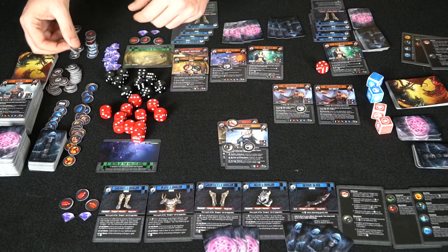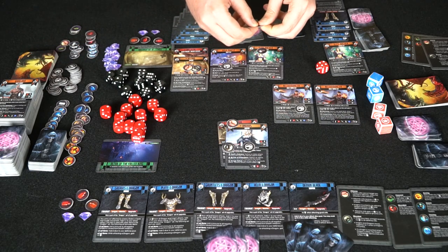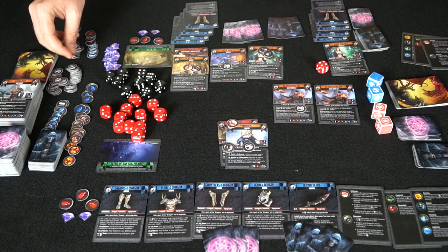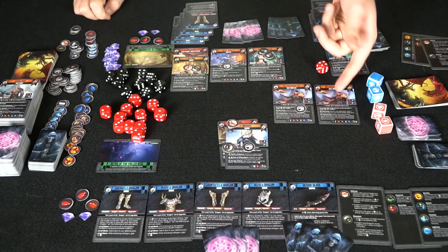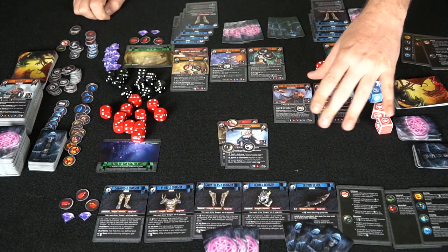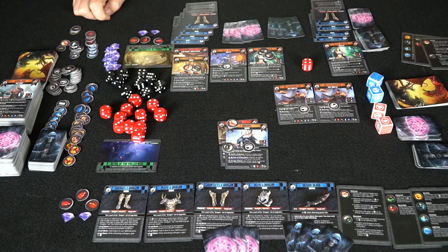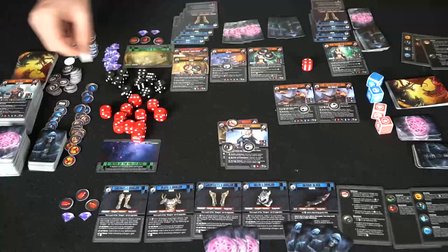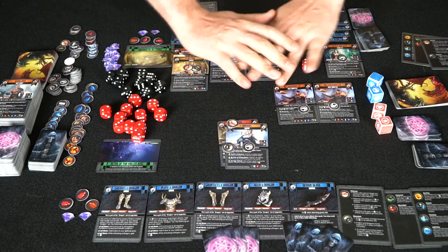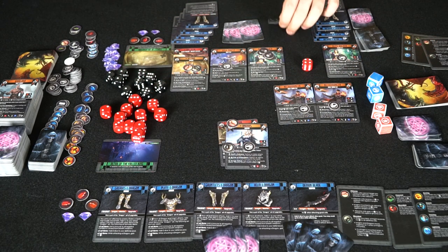Five damage tokens placed. He's also done — he gets an order token placed, meaning he's frozen. Then we continue with the remaining characters, and after everybody has used all of their actions and commands, everyone clears and the next round starts over.